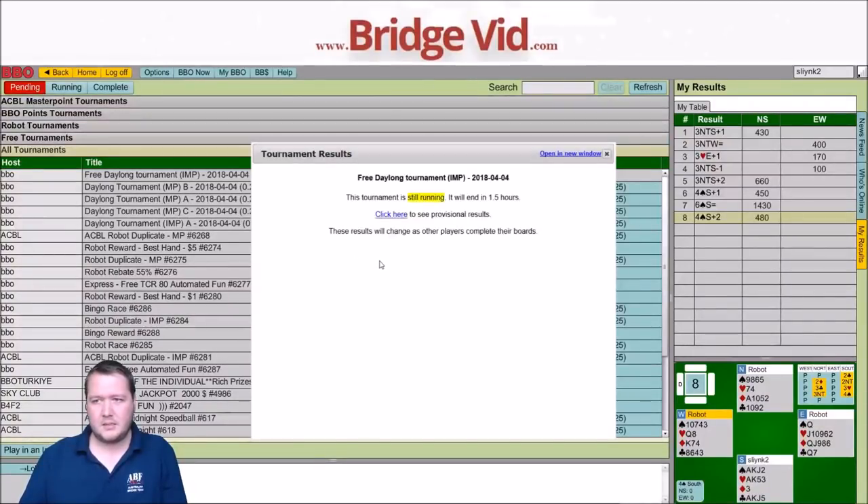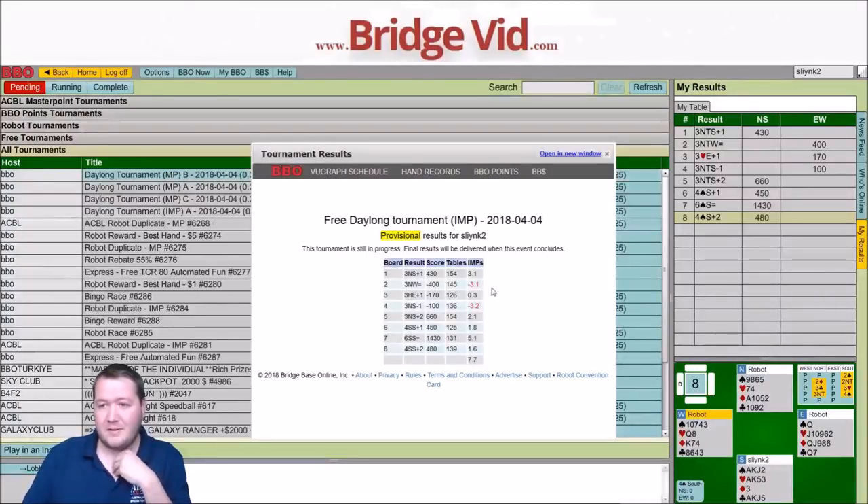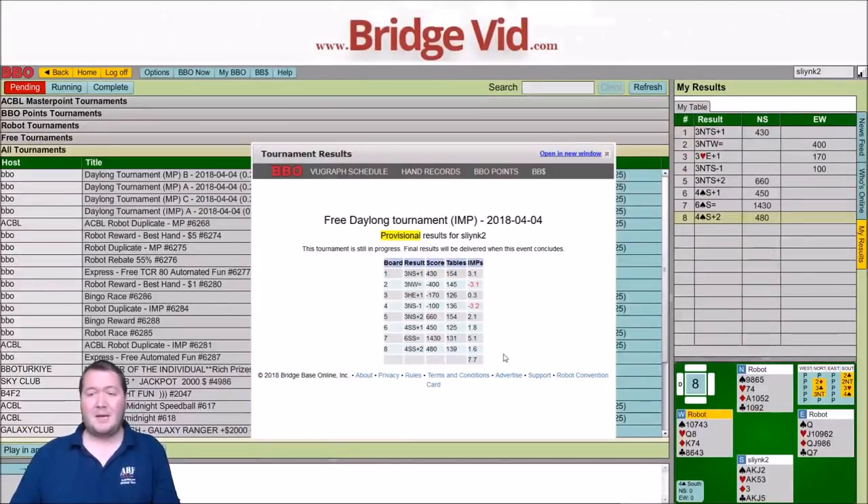Plus 7.7. I lost 3 for them bidding to 3NT, I lost 3 for going 1 down in 3NT. Everything else was just dribs and drabs. 6 spades — I picked up 5 imps. A boring 3NT — I picked up 3 imps on the start. Plus 7.7, I'll take it. Let's check out how everyone else did.